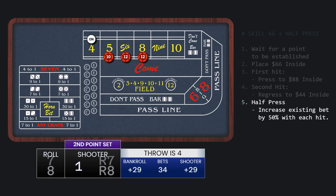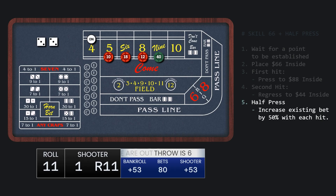The new point is 4, so now we'll press the 9 up to $15 — that's 50% over the $10 that we started with — and it wins right away. This time we'll press it up to $25. And it's time to start the progression on the 6. The 9 hits again — that's treating us well. There's the 6 again. And the 5 goes up to $15.